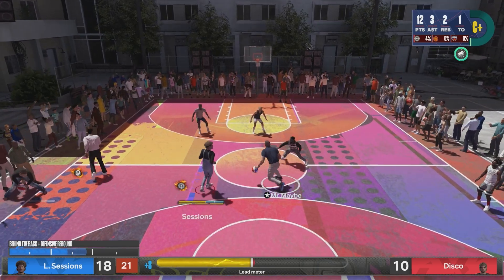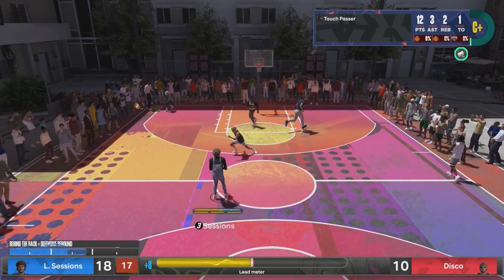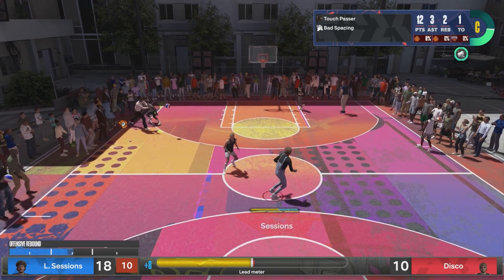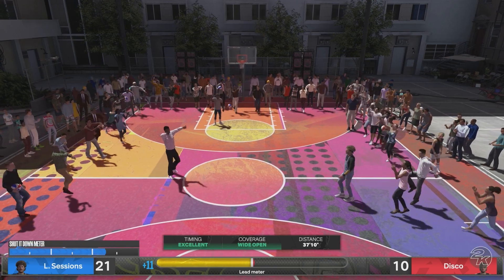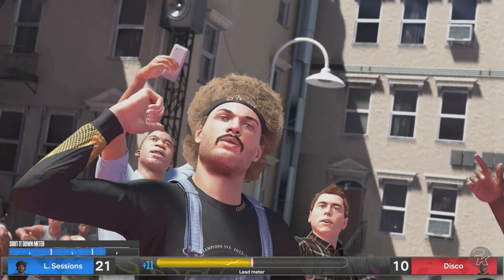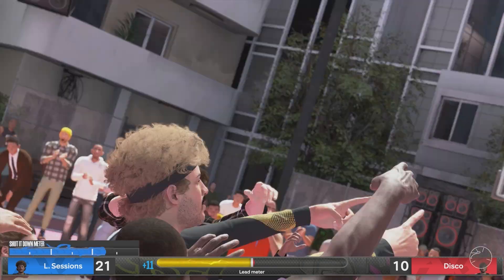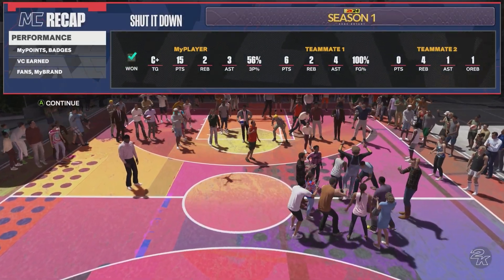Hit Soft Serve, call for it back, and then shoot the ball. Hit Soft Serve — he'll throw it to you. That's why I like using the Soft Serve guy because of that playmaking badge, and you can spam the pick-and-roll early to get his takeover and then just throw it to him, have him pass it back, and kind of just spam this over and over.